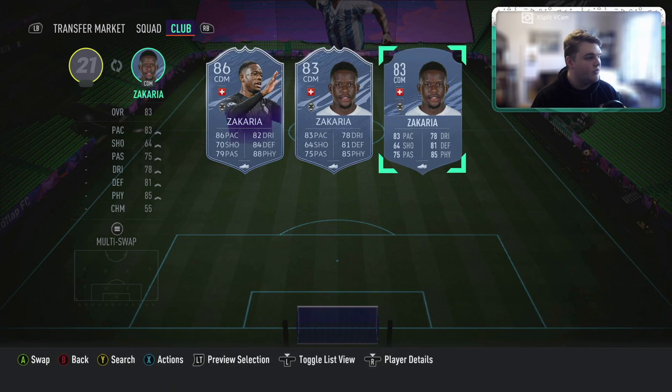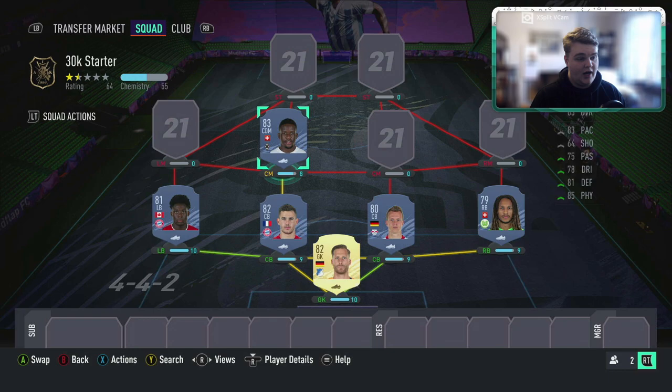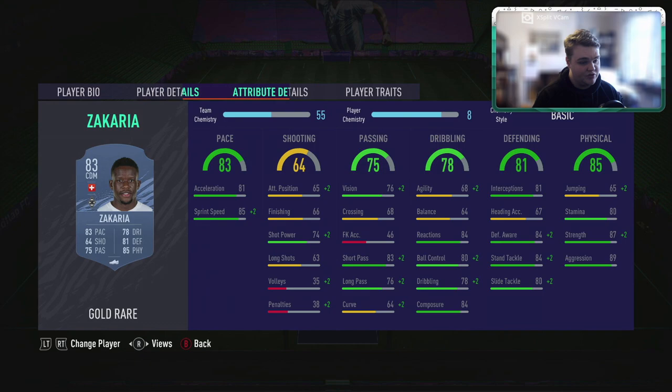Moving on to the center mids — you're spending almost 4,800 coins on Zakaria. This guy was a beast for me a couple weeks ago. He's 83-rated, three-star three-star, medium-medium, a fantastic defensive midfielder with good reactions, composure, pace, physicals, and defending. You can get away with him right now and he would not be anywhere near one of your first upgrades. He has a Road to the Final card getting pretty cheap. Along with Klosterman and Davies, Zakaria is your third core player you'll build around moving forward.